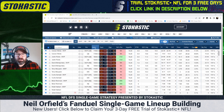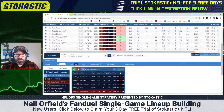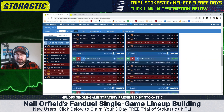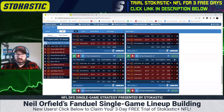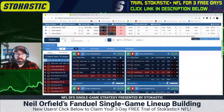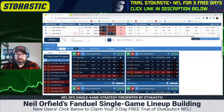The first thing I'm going to do is look at the optimal lineups — crunch out 10 to see what they look like and how much salary is left on the table. The optimal lineup leaves about $500 on the table out of $60,000, and a lot of these lineups are using close to the full salary cap. That's good to know — it means prices are efficient, so we're more likely to see lineups that use the full salary cap.